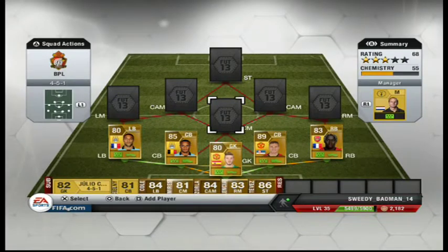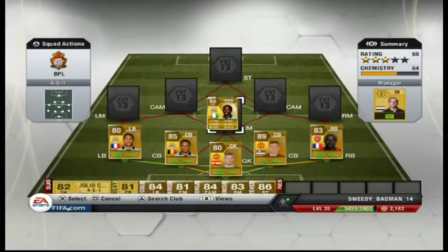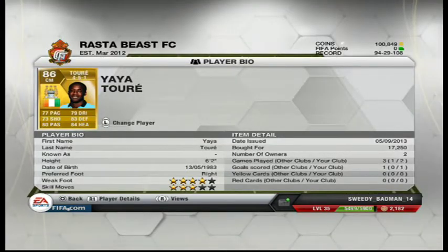My centre mid is going to be Yaya Touré. Yaya Touré — 83 defending, 84 heading, 80 passing, 77 pace, 73 shooting, 79 dribbling. One of the best all-round players in FIFA 13. He's been amazing. I've only played two games with the team and he scored one goal — a header — and his heading really shows out. I know he can go up field, come back, pull off amazing tackles, score amazing goals — he does all of that.